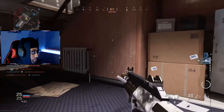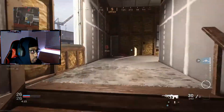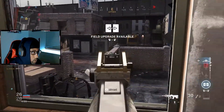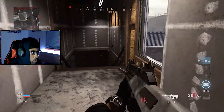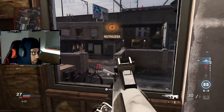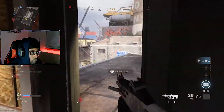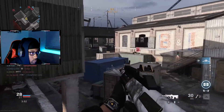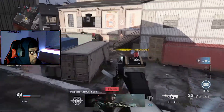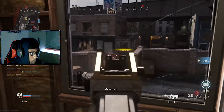Got him. Got him. Kill confirmed. Enemy at the warehouse. We've got control. Enemy's here. Down the hostel. I guess this will be my spot. Enemy at the warehouse. Enemy down.